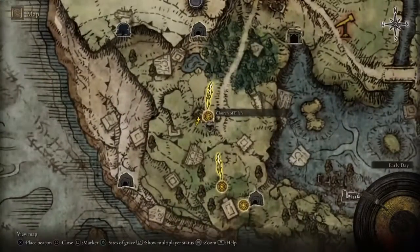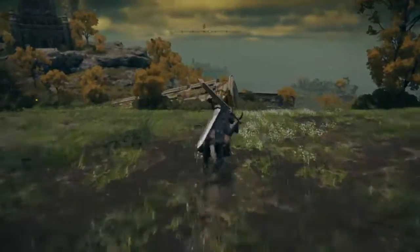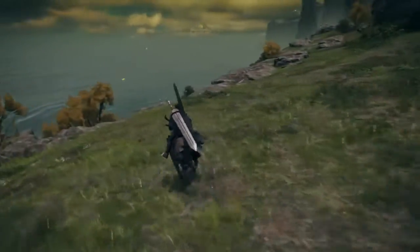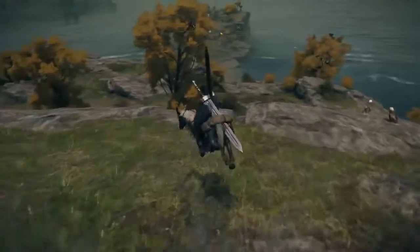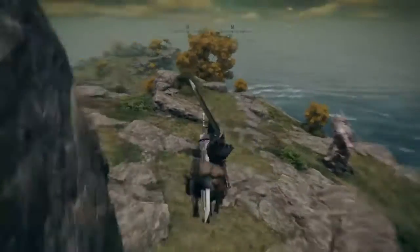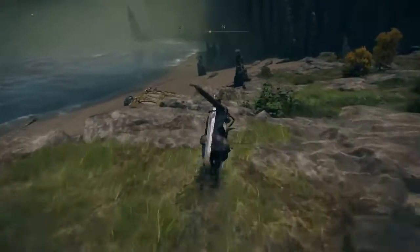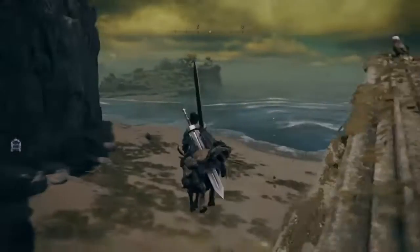What you're gonna want to do is start here at the Church of Ella, ride down and head back this way. Basically advance down in order to get to the coastal cave. The coastal cave is sitting on the cliffside, so you'll have to make your way down however you want.